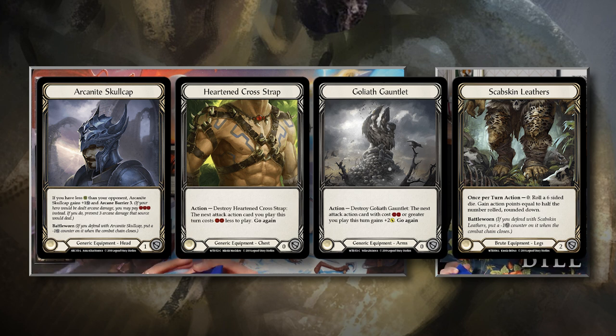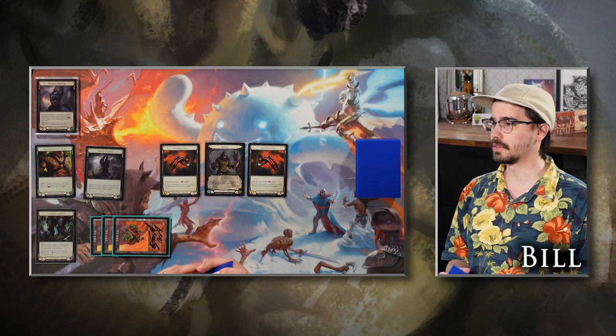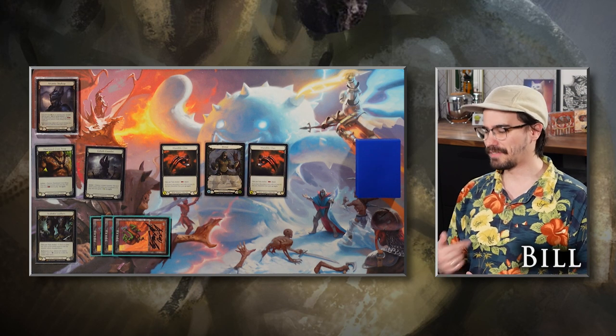I also have Scabskin Leathers — these are just a nice way to block a little bit of extra damage and potentially unlock some awkward hands if I need more than one action point. Also, sometimes it's fun to just straight up lose the game, so yeah, that's my plan and I have that as an option.